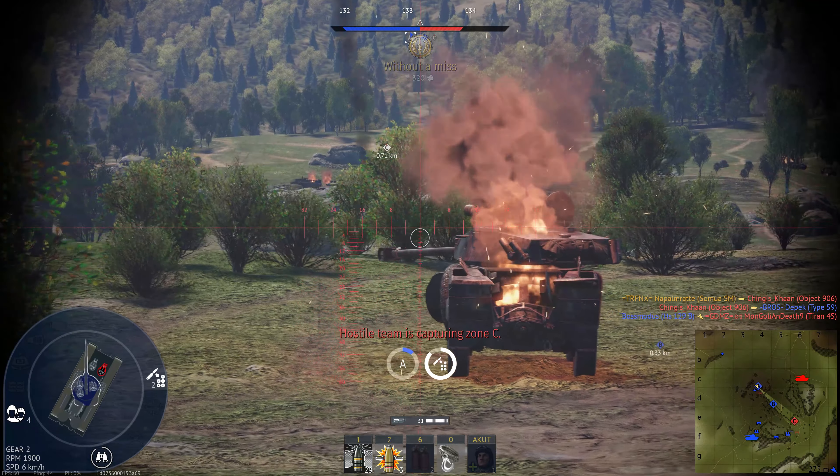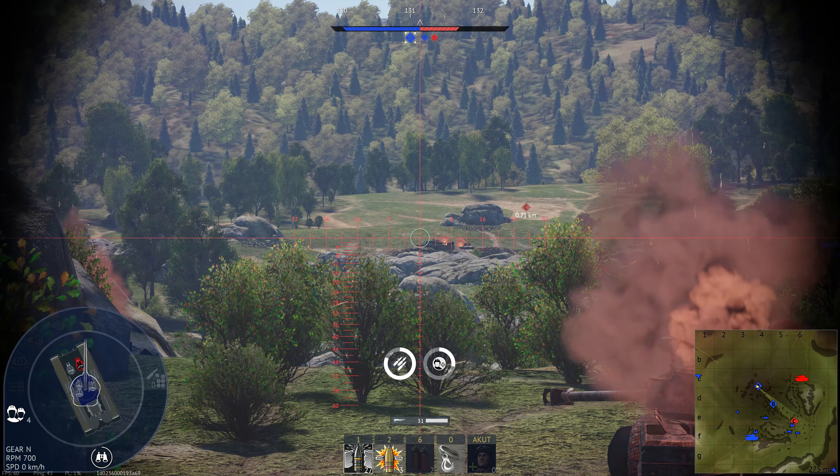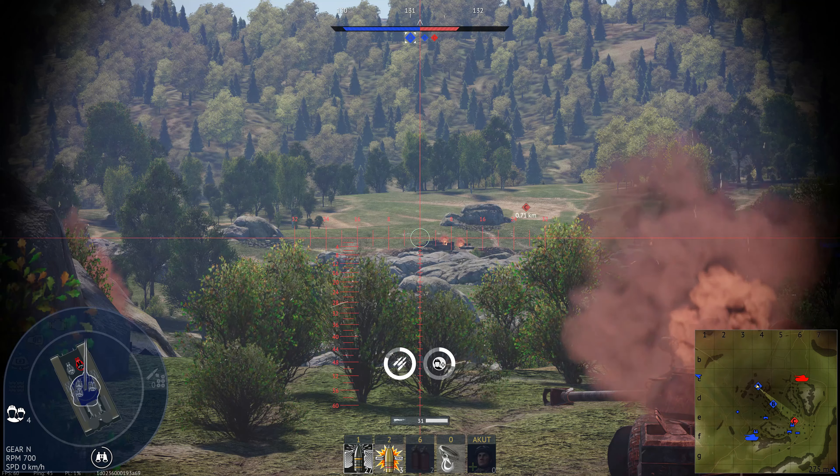We cap. The enemy also caps C, and I spot an IS-6. What follows is a demonstration of where this tank sometimes just doesn't work. I went through the engine but not quite enough — critical hit, we ignite him again. I'm in the cap refilling the ready rack, which is really important. I wait for another shell — bounce off the side. The IS-6 kills one of our teammates. I can't quite aim correctly. An APHE would have killed him right there.